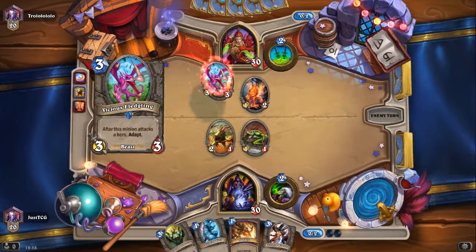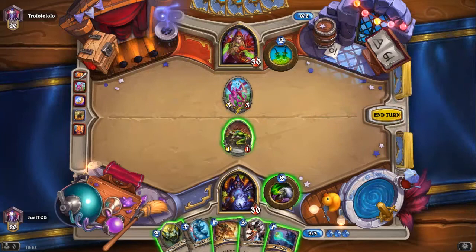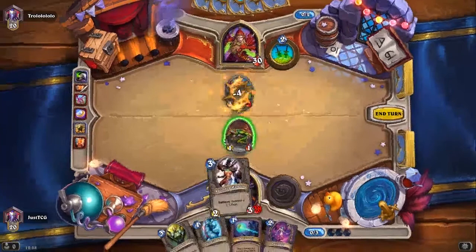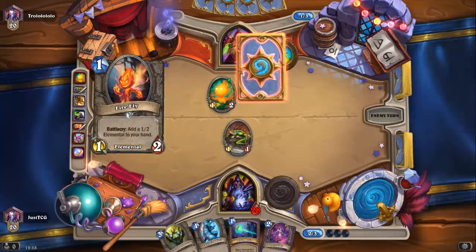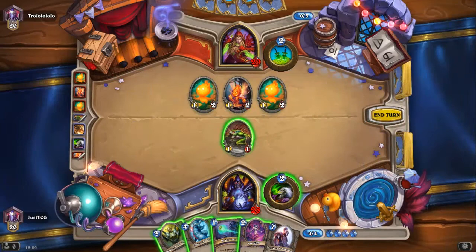That needs to die. I don't like it, but it can't hang around. I'm gonna Life Tap here. There's Succubus — if Succubus is the one that's discarded, that'd be great. Razorfen Hunter — sure. At least it wasn't Chillwind Yeti. Flame Elemental, another Firefly — quite the hand. We will just straight up play out the Chillwind Yeti, attack for one, and pass.